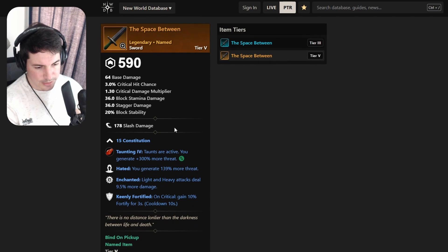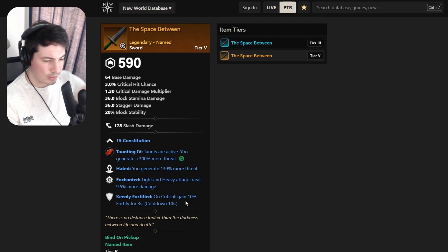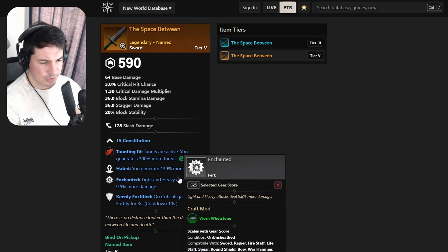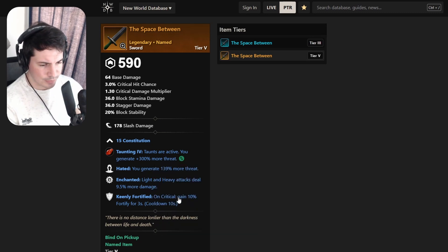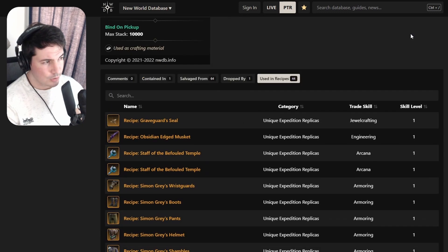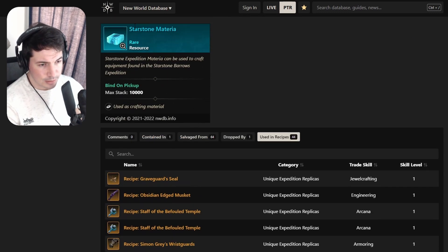Moving on to a sword - this is a tanking sword. I can see Constitution, Hated, Enchanted, and Keenly Fortify. It doesn't have Refreshing Move, which a lot of tanks like, but it has pretty good defensive perks and a bit of damage and Hated. Maybe if you don't have something, take a look at this one.